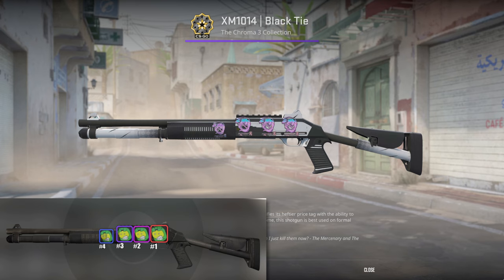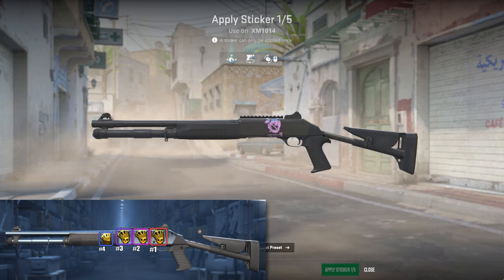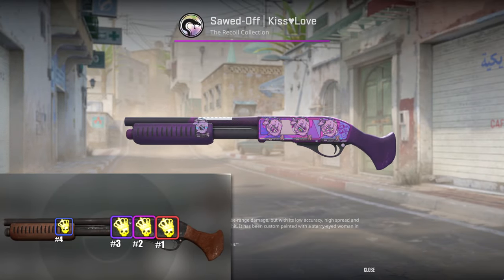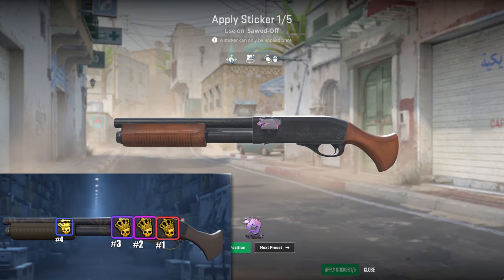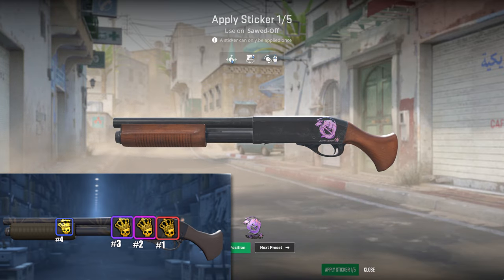Next up is the XM1014. The leftmost position used to be quite a bit smaller than the rest, but if you take a look at the new positions in CS2, they're all uniform. This is inaccurately depicted in the updated guide as it still shows the leftmost spot being the smallest. Lastly, we have the Sawed-Off. Slot number 4 was quite a bit smaller than the rest on a legacy craft, but in CS2 all stickers are now the exact same size. The new guide does not properly depict this either.